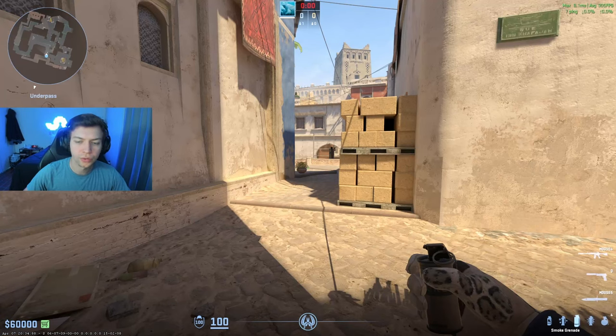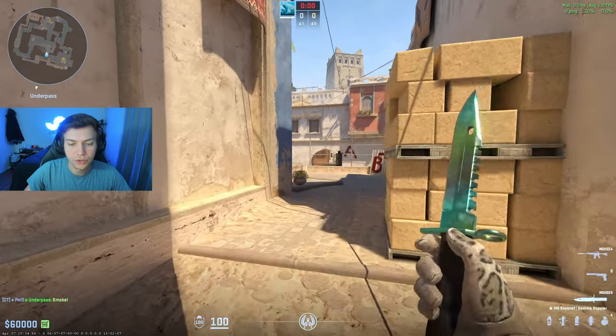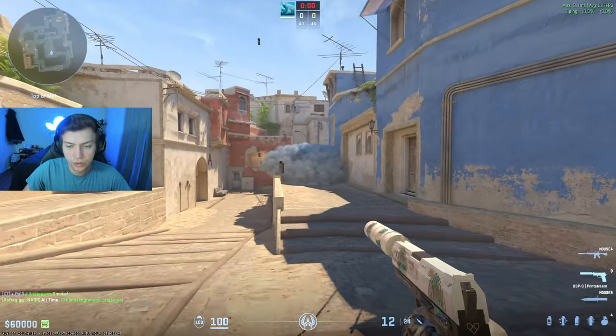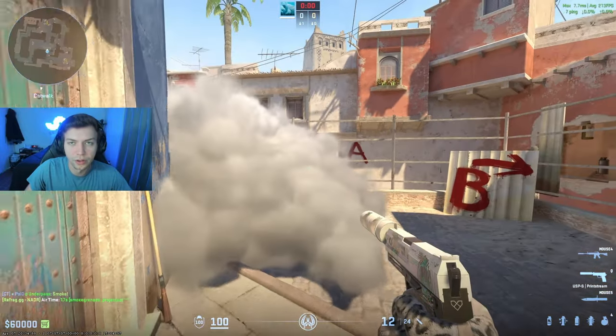If your team doesn't have mid control and you're running one player con, one player window, and you're over towards cat, a good way to deny info on CT side is to throw this cat smoke. What it does is make the T's scared that you can come out and peek towards chair or valley. They'll usually spam the smoke, nade it, or molly behind it — and this will slow down the T default to the point where they essentially have to burn another window smoke.